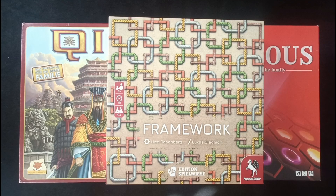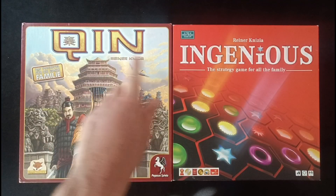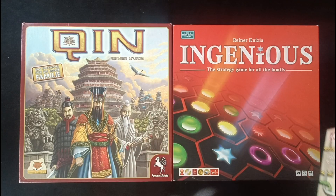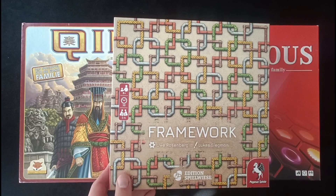Hey everybody, today I'm taking a look at three abstract strategy board games. From the title of the video you're probably aware that I'm a big fan of each of these, so spoiler alert, they are all very good. The games I'm talking about are Framework by Uwe Rosenberg, and I'm also taking a look at Chin and Ingenious by Dr. Reiner Knizia.